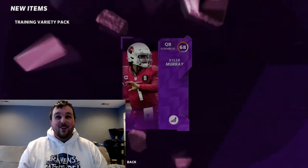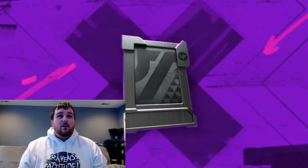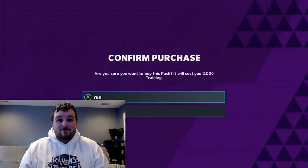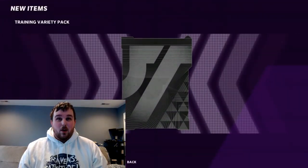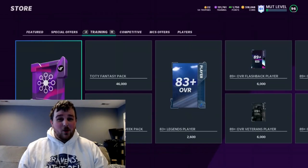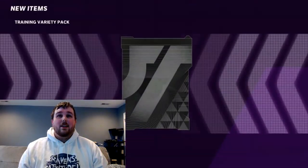Power ups are not exactly what you want. Kyler Murray — that might be a decent power up. Some of them you can sell for like 10-15k, and then you're going to get most of them where you'll be able to sell for like 500 coins. In my opinion, take your coins, sell for whatever you can, and then just quick sell the ones that aren't worth it. We'll just quick sell right then and there, but we're going to keep going.